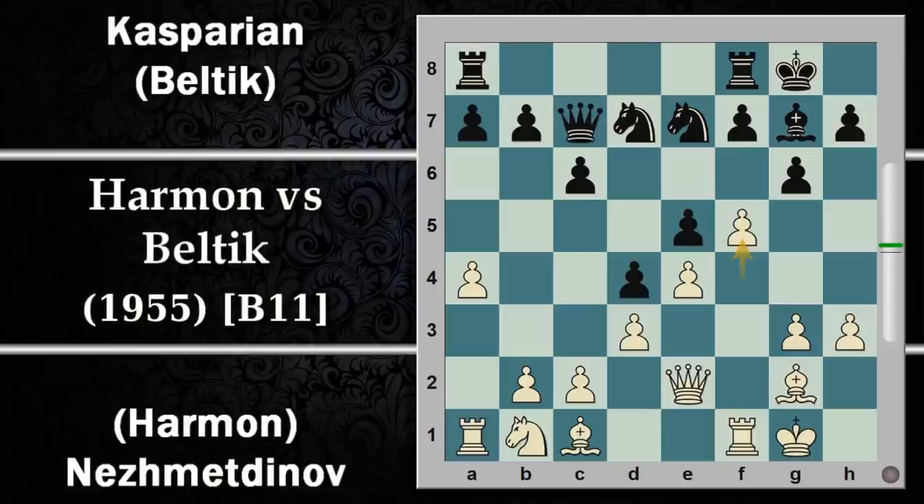La scelta è quella di spingere F5 andando a contrastare con il pedone G6 del nero, di modo che se questo pedone viene preso la colonna si apre qualsiasi cosa succeda in seguito. Questa è una cosa che va evitata, e viene invece giocata la spinta F6. L'alfiere era già tarpato, quindi questo pedone poco gli cambia. Verrà probabilmente sviluppato attraverso H6 non appena possibile.